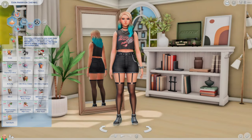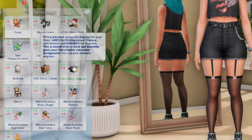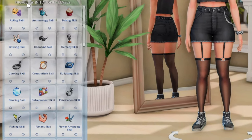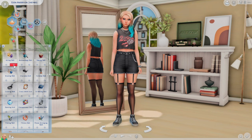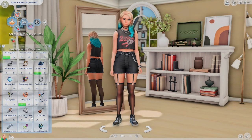When you go to the likes and dislikes, you're gonna see CAS Story Skill, CAS Story Career, and CAS Story Degree. All of these allow you to kind of start a little story. If you go to Story Skill, it says 'high/low initial skill levels' — so basically if you choose dislike, your sim might have a low skill with that initially.